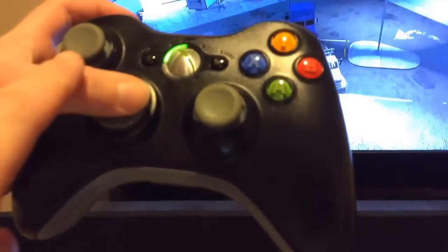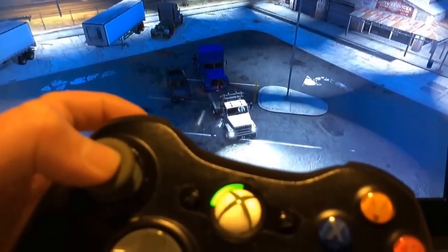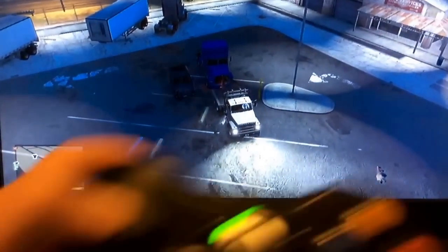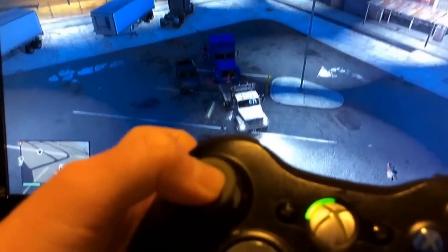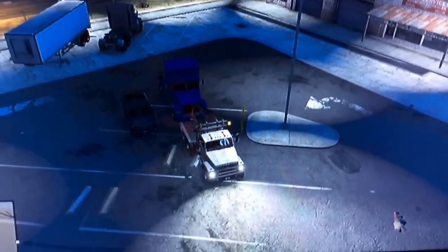Like this small truck here. To turn the lights on you use the right joystick — we'll show you that on the controller. When you tap it down the lights go off, and tap it again to turn them back on. Also, if you hold that down it will turn on your horn.